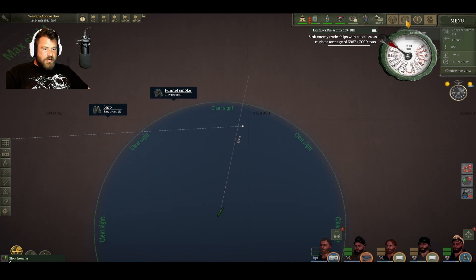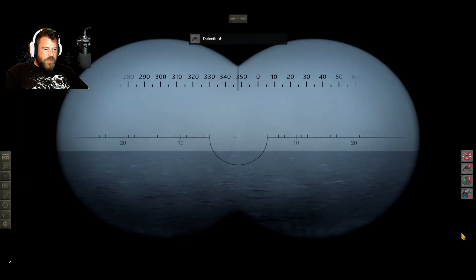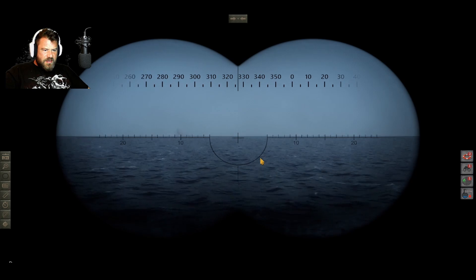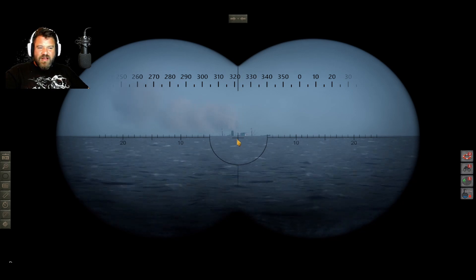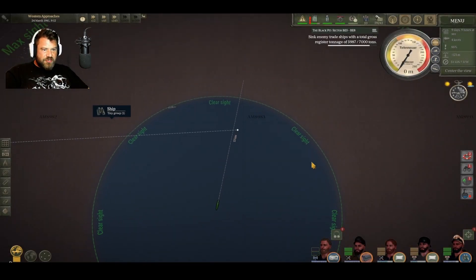Alright, I think we're going to dive here. Actually, we'll keep cruising a little bit - maybe I can catch sight of this thing. Okay, I see the smoke. She's an Empire class. She's got a mostly red flag, I think. It looks like it could be British or Canadian.